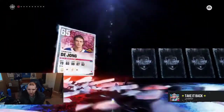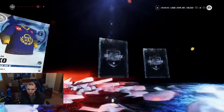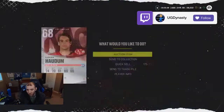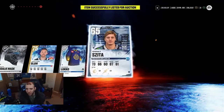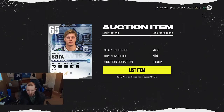I just care about gold players. Silvers we can sell in the market, so that's actually a W. Anything we can sell in the market is a W. Silver players I'm just going to list them right now — there's no point holding on to them. Let's just throw them up guys, I think they'll sell immediately like the last ones did.